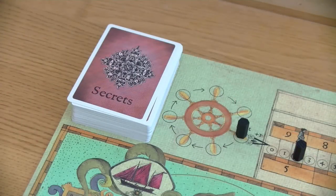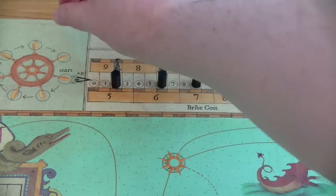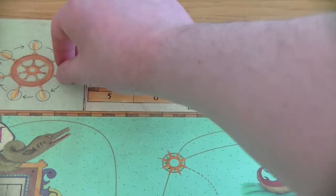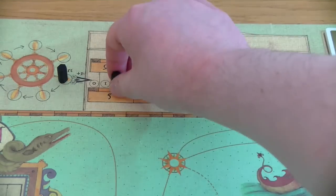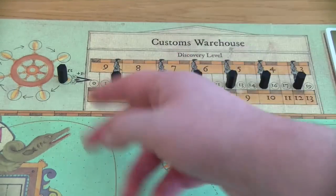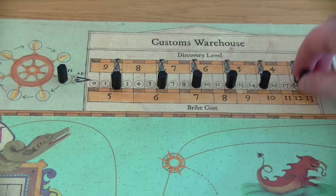First of all you give the secret cards a good shuffle and then put them on the appropriate space on the board. Then you set up the customs warehouse: put one of these black pieces on the starting space on the wheel, and then one on each of the thick-bordered spaces shown in the customs warehouse — spaces one, two, six, nine, twelve, fifteen, and eighteen.